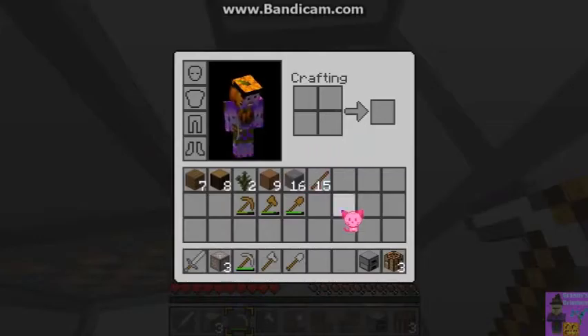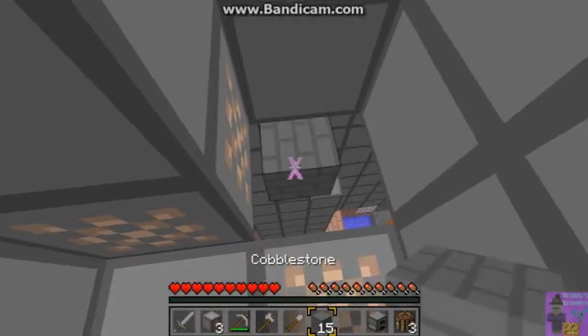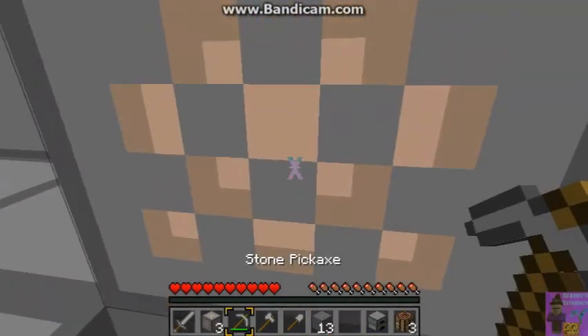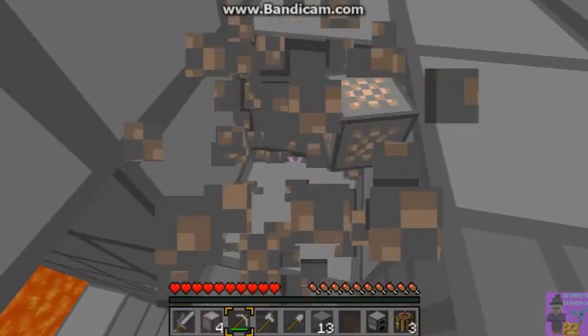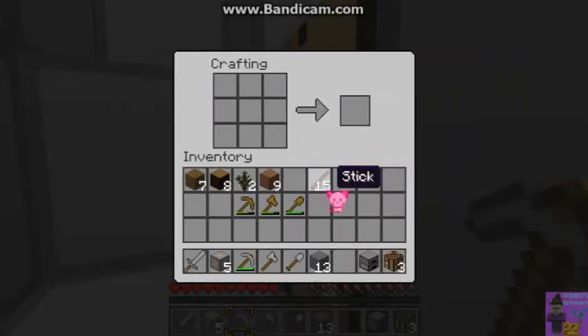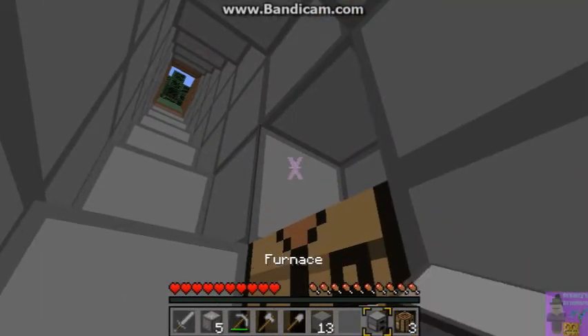That could have led me right down a cliff. I'm in a ravine and I got lucky enough to find iron. I don't see any coal to start with, but I do have enough in my inventory to make some charcoal. I'm not ready to deal with that yet because I don't even have food — I only have stone tools and I don't know what's down there.